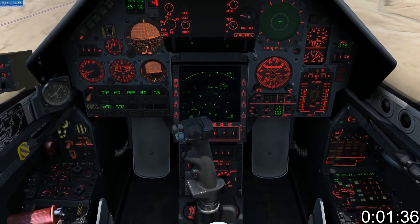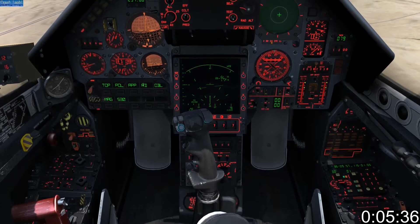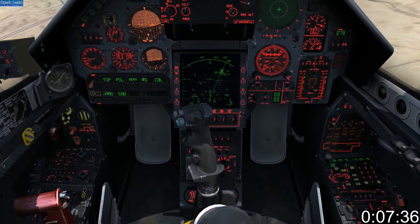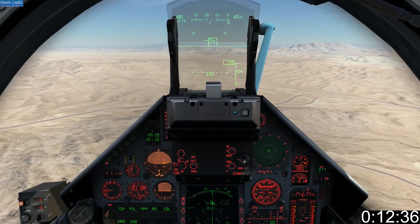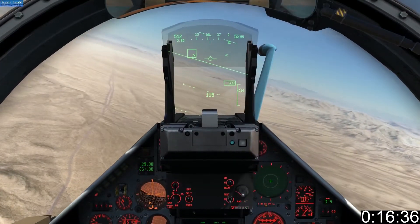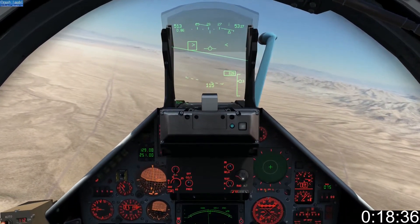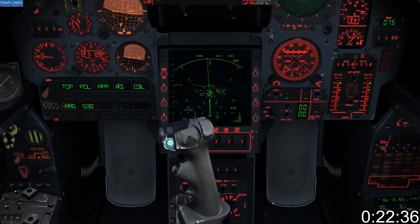Watch Part 1 first. When you lock a target, make sure you use your IFF to determine friend from foe. If a diamond with two vertical lines each side of the target box appear, it's a friend. Additionally, an A will appear in the HUD target box. If you IFF a locked enemy, no A will appear in the target box in the HUD. And on the heads-down display, there will only be a single vertical line each side of the target.